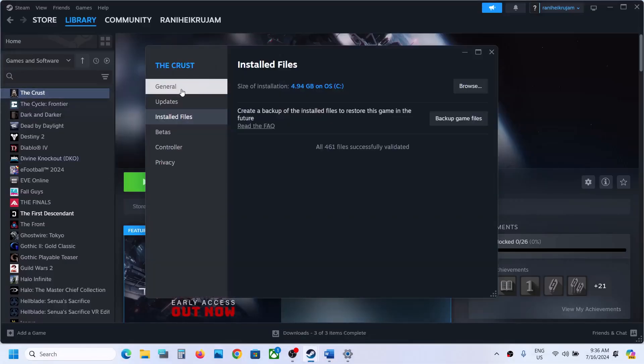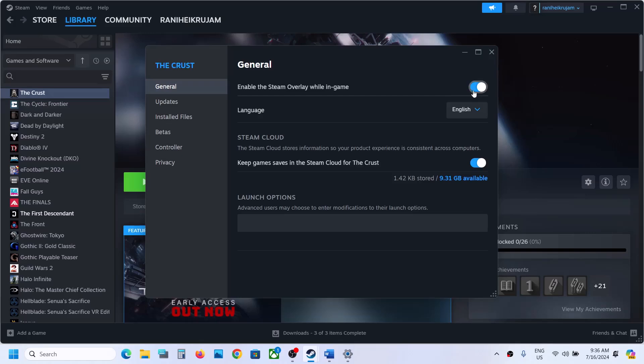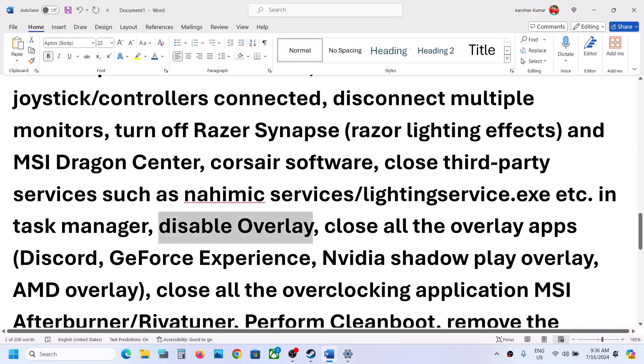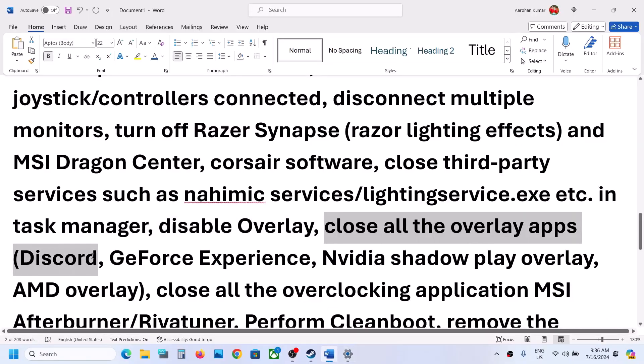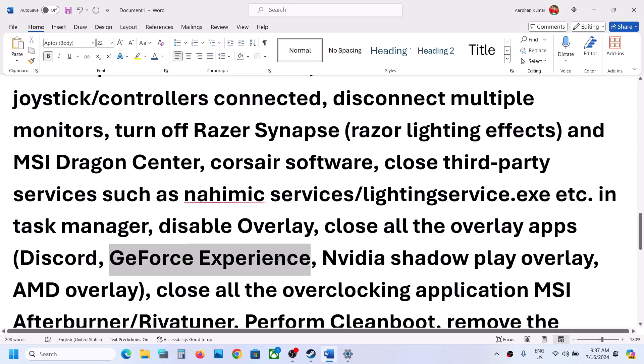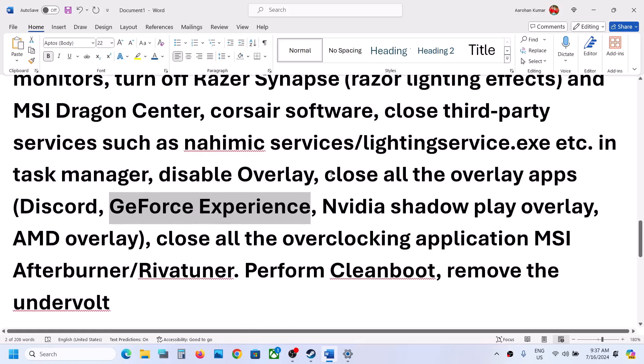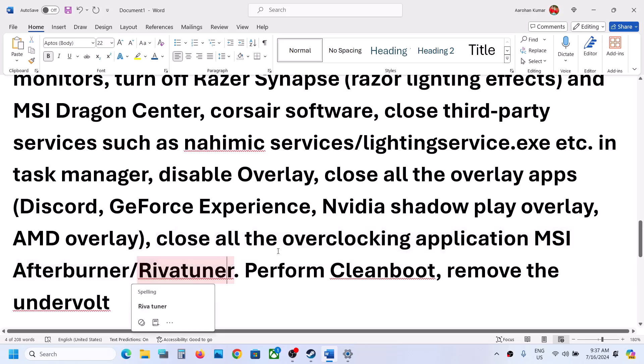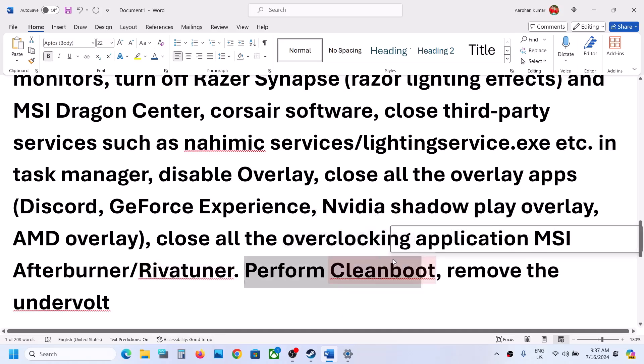Close all third-party services and applications, and disable overlays. Go to Steam, right click on the game, select Properties, go to the General tab, and turn off 'Enable the Steam Overlay While in Game.' Also close or disable overlays in Discord and GeForce Experience. Close all overclocking applications such as MSI Afterburner or RivaTuner as well.